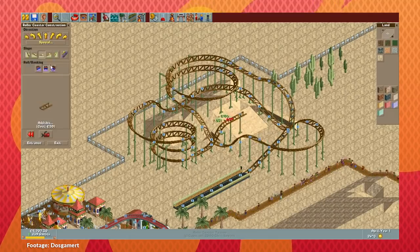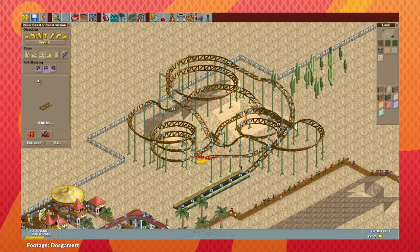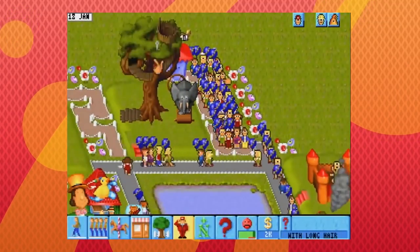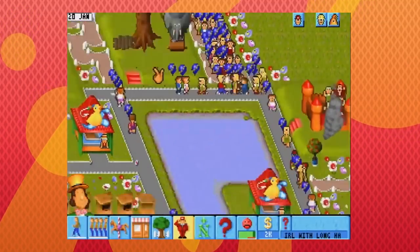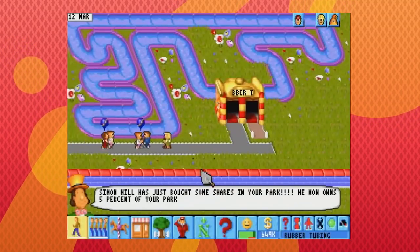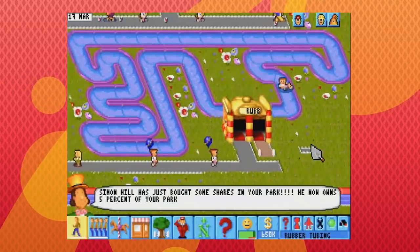The first layer is the coaster design engine. RCT is all about designing your own theme park with amazing roller coasters, but it wasn't the first game with that hook. Theme Park from 1994 lets you design a theme park, but you could only drop in prefab rides, make pretty basic tracks, queue up some lines, and that's it. Better than nothing, but not super creative.